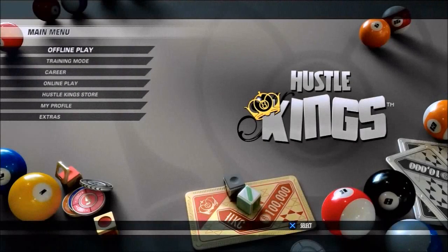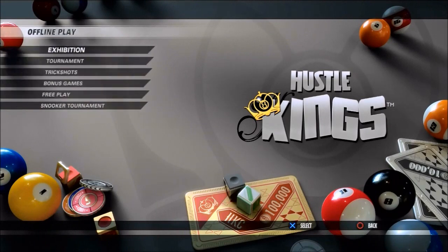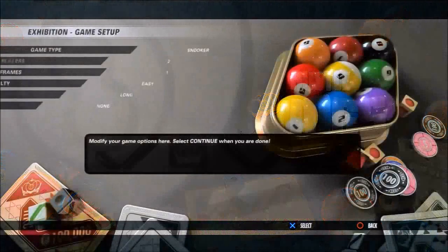Hello and welcome to my guide for getting a 147 break in Hustle Kings. Start an offline play game, an exhibition match.